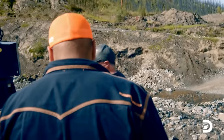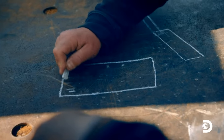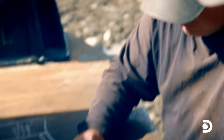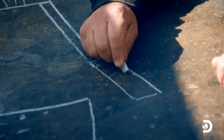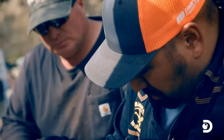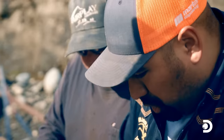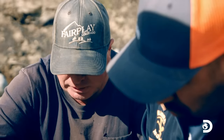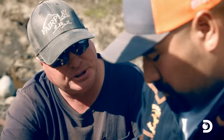Freddy explains how it works: you cut a punch plate and place it over the riffles — maybe an inch above them — with water depth of about three inches. The material dumps in on top; the punch plate only lets small material through, say three-eighths minus, so fine gold can fall down and get caught by the riffles and carpets underneath. It's an idea neither of them has tried before.